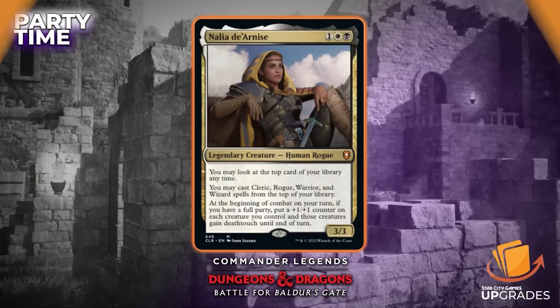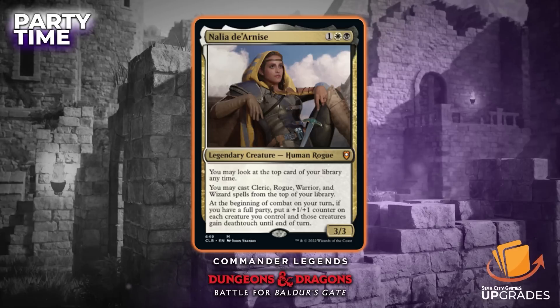Nalia D'Arnis is the face commander of the deck. It's a one black-white, 3/3 human rogue. You may look at the top card of your library any time, and you may cast cleric, rogue, warrior, and wizard spells — the party spells — from the top of your library. At the beginning of combat on your turn, if you have a full party, put a +1/+1 counter on each creature you control, and those creatures gain deathtouch until end of turn.